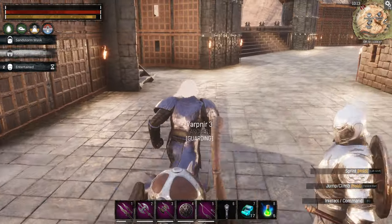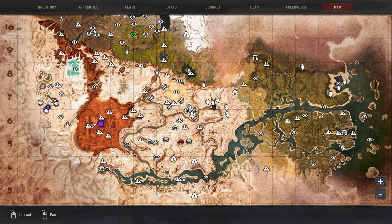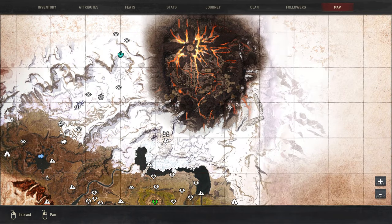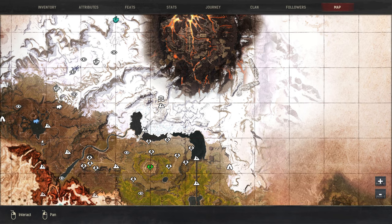The thing about the volcano is that there are actually multiple ways to get to it. One way is this ridge right here — we've been there multiple times to get star metal. If you just continue walking along the ridge you will eventually get to one of the entrances to the volcano. That entrance can also be reached by continuing from the Black Keep and going up through this little valley — same entrance, just two pathways. There's also an entrance on the east side.